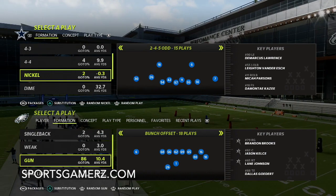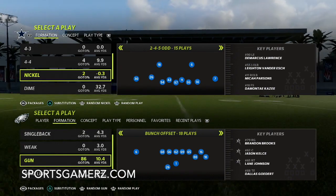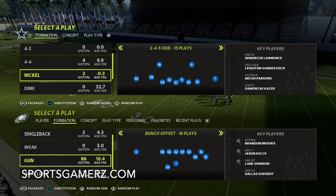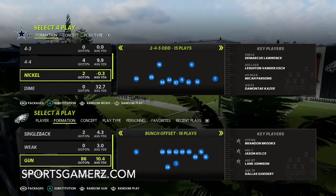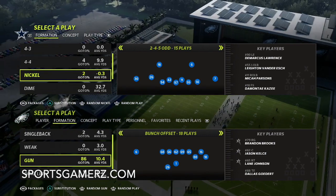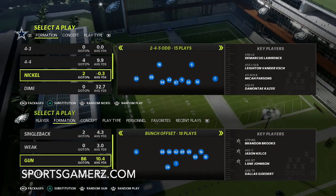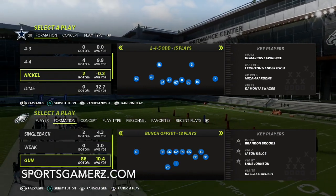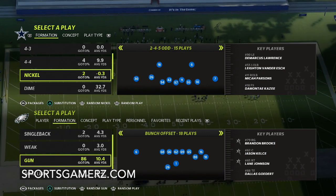We're going to be looking at the Nickel 2-4-5 Odd. This is probably the most popular formation along with the 3-2-5 Wide defense in the game right now. I run this a lot differently than most people — most people just blitz from Cover Two, but I have plays from tons of different situations. I like to run this from either the Tampa Bay Bucs or Chicago Bears defensive playbooks. I run this particular play with auto flip off.